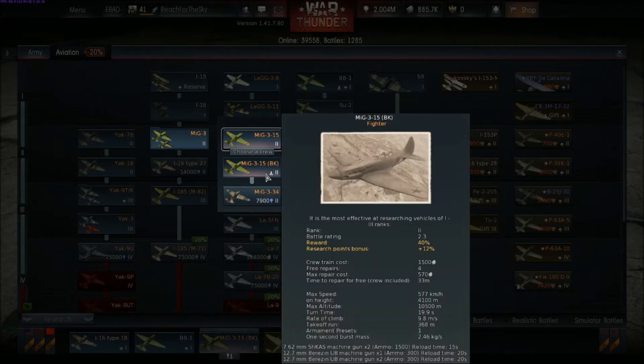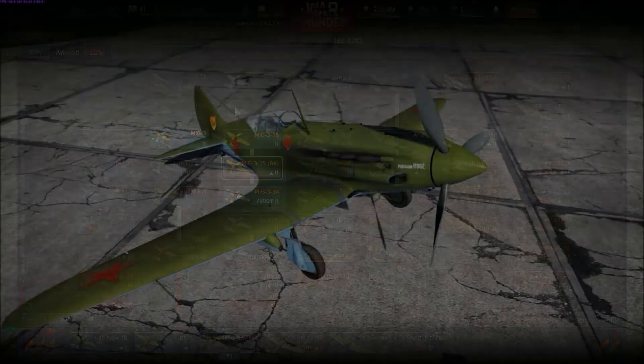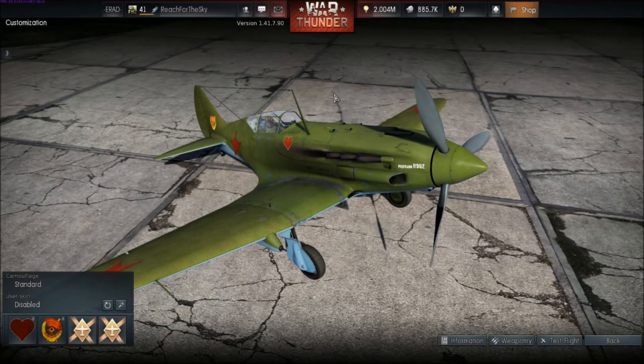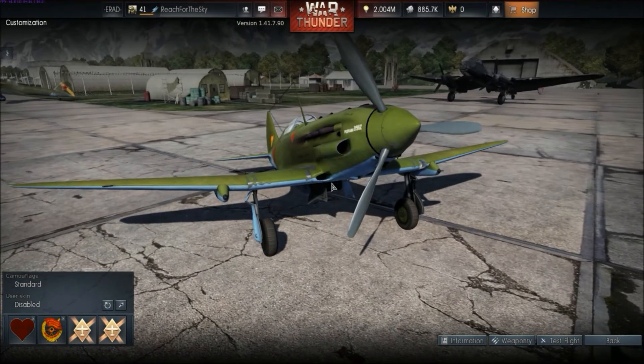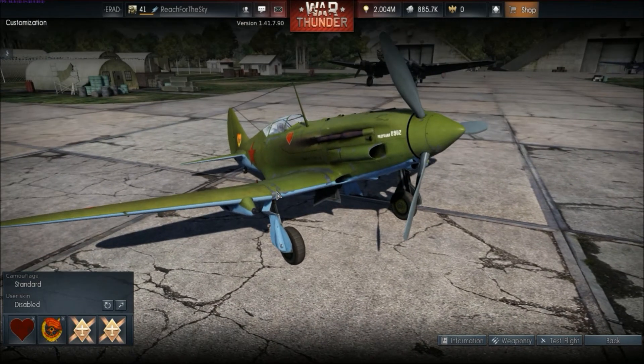Next is the MiG-3-15BK, battle rating 2.3 compared to 1.7 of the initial MiG-3. A number of armament modifications were attempted to up-gun the MiG-3. This version had a gun pod under each wing mounting a 12.7mm UBS. This practically doubled the firepower, but reduced the top speed at all altitudes by roughly 20 km/h, so many pilots removed them to maintain the high speed.